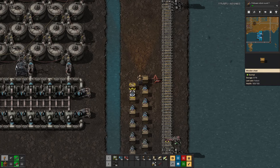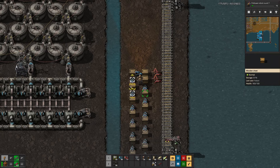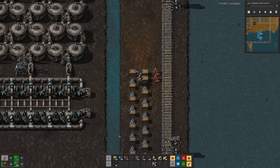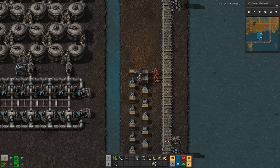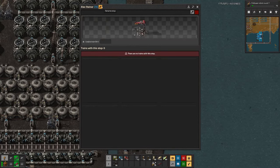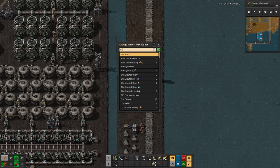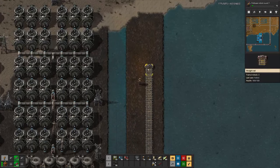And here we'll have the loading station. Up here we'll probably want steel chests that are not limited. The station is named 'Used Uranium Fuel Cells Loading.'